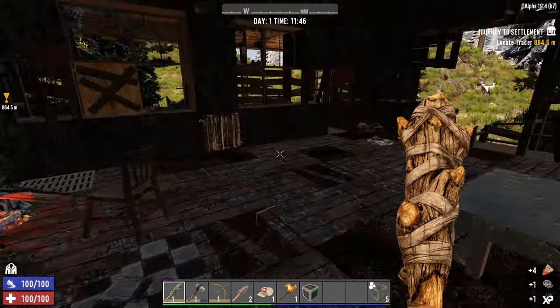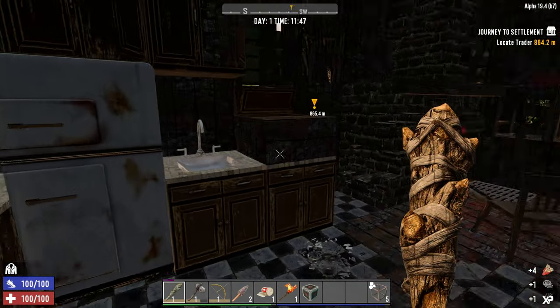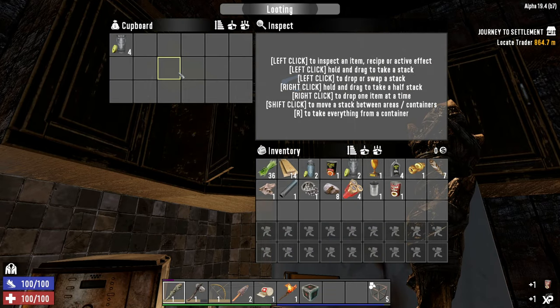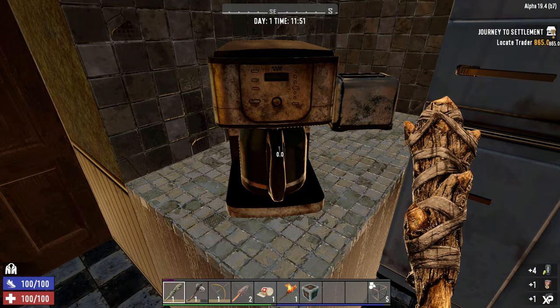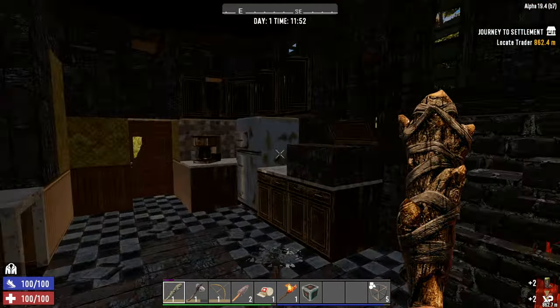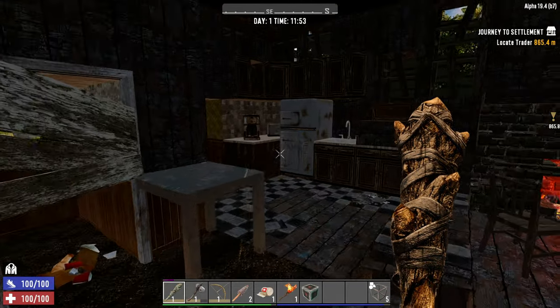No wrench here, but we have plenty more houses to loot and try and find one. Kitchens will often give you food and water, like this raviolis we just found, and those empty jars that we can fill up with water. We got some coffee there. These are just the basic supplies you're going to need to survive in the early game.